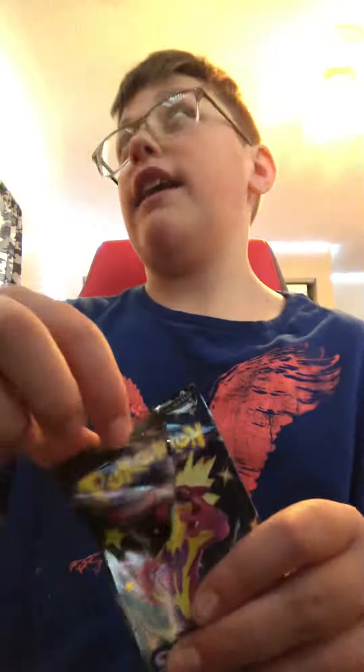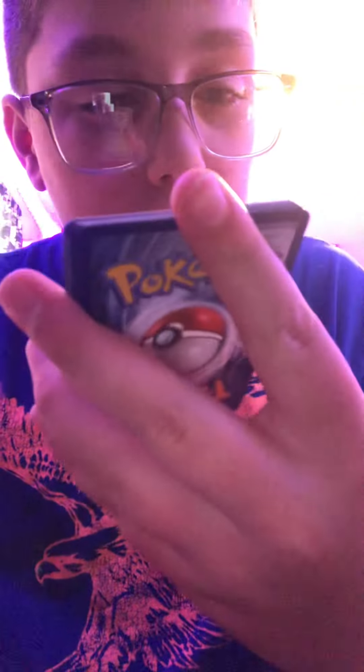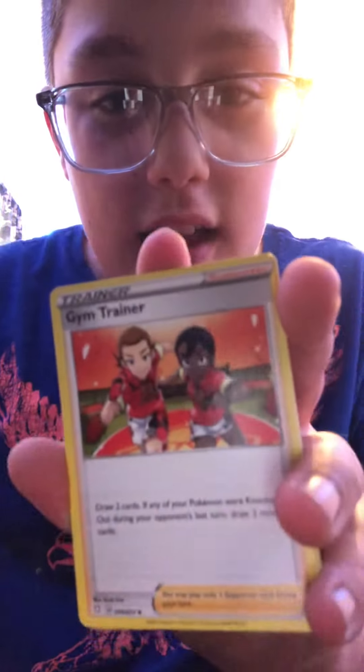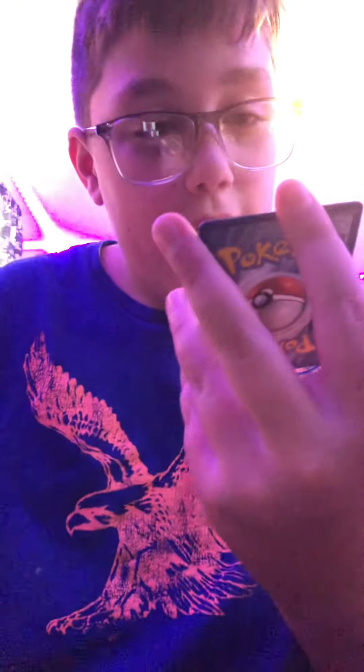I thought I was having technical difficulties for a second. Okay card, going from the back to the front. Alright, so we have a Psychic energy, Twanky... I'm not gonna read their names, I'm so sorry, they're backwards. Oh, we got a shiny! A shiny Corsola or whatever.